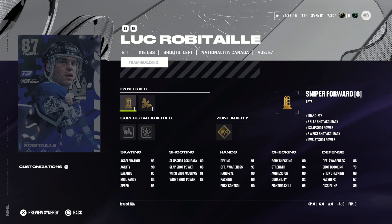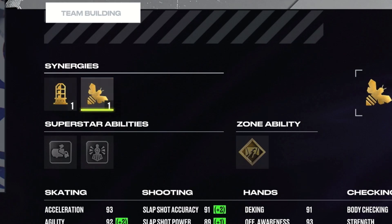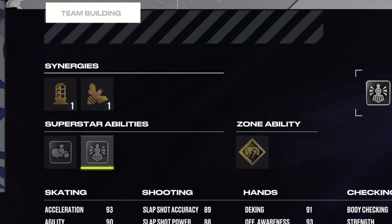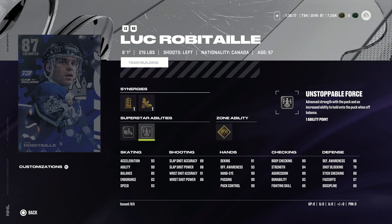Next up from the LA Kings, we have Luc Robitaille at 6'1". He's a left-handed sniping forward, so he has that synergy as well as the defensive boost. He has Silver Crease Crasher, Silver Unstoppable Force, and Gold Close Quarters. And I'm going to be dead honest with you, this is probably the best card so far. 93 speed and acceleration — his shot's very good, his hands are insane. He can't check, but his defense isn't terrible, especially if you get that defensive boost on. Out of all the cards we've seen so far, this is definitely the best one. He's not small, but he's also not going to be throwing the body around. But if you want an offensive card, Luc Robitaille is the way to go so far.